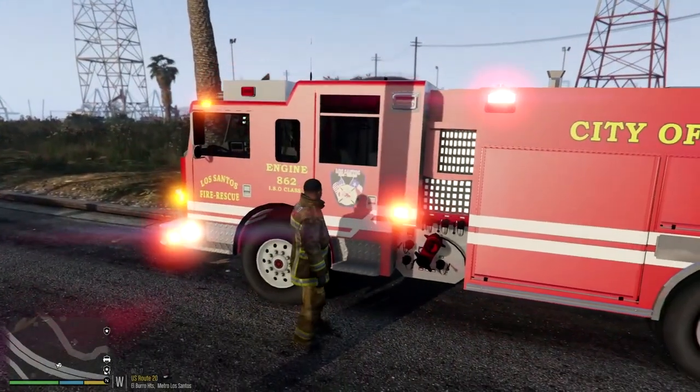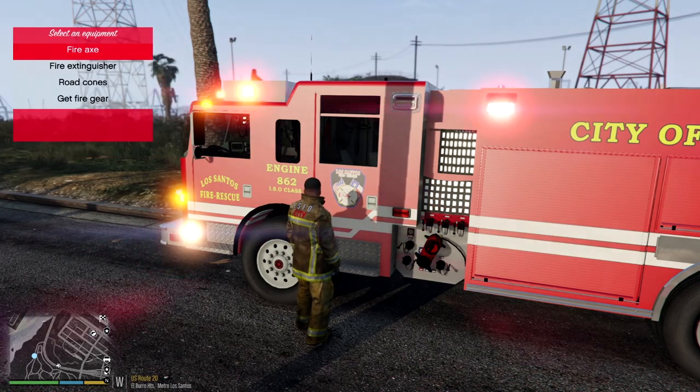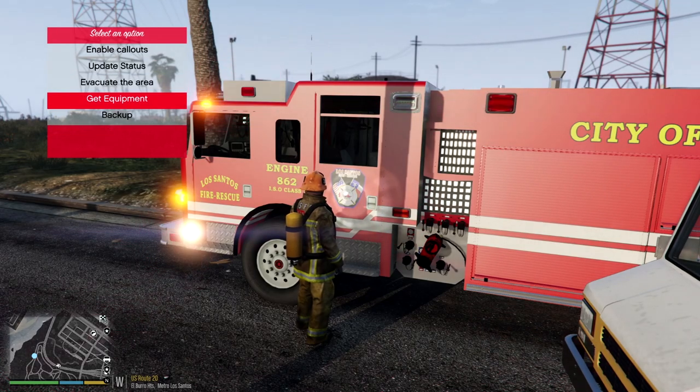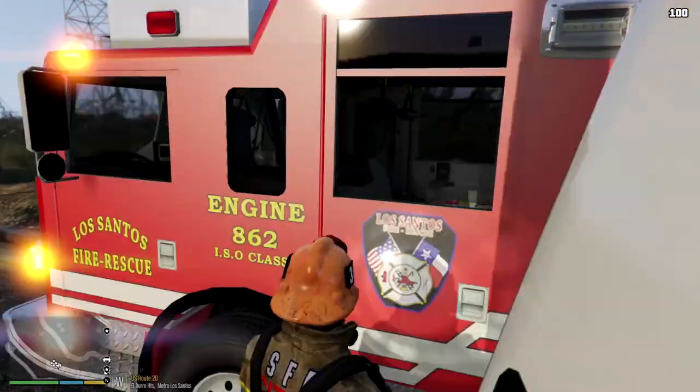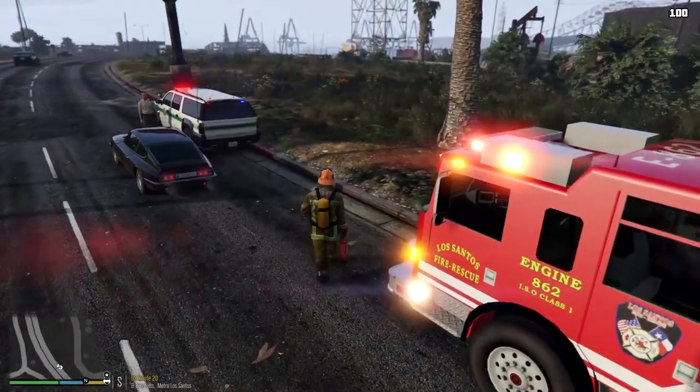All right, we're on scene. What we're going to do here is get equipment - fire gear on - and get equipment again for the fire extinguisher so we can extinguish this thing.